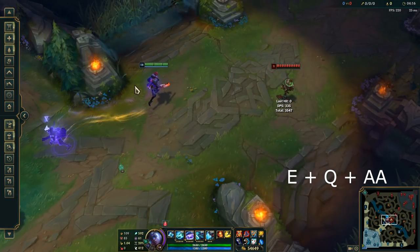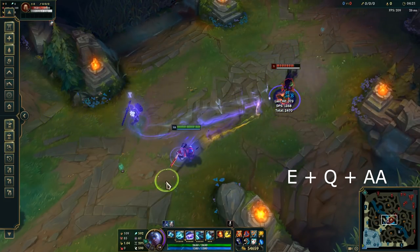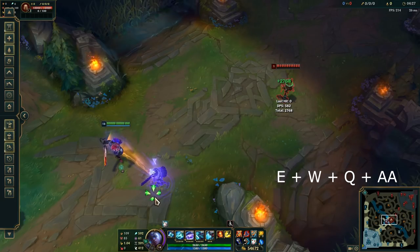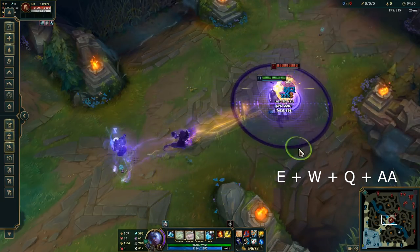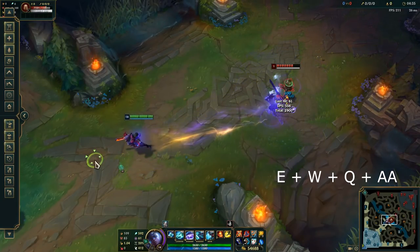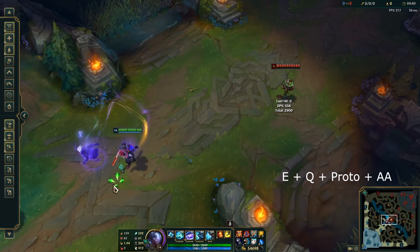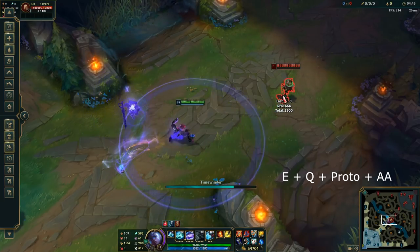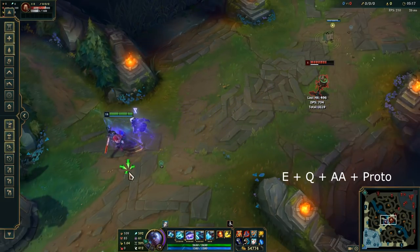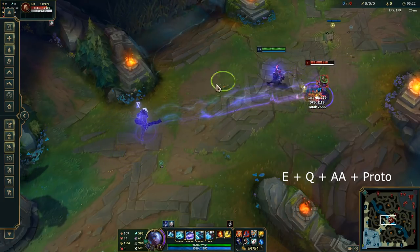Now let's talk about some main Ekko combos. The main combo is EQ auto attack — the most basic Ekko combo. It's even better if you use the EQ animation cancel. You can also do EW then Q, using the EW animation cancel before the EQ animation cancel. Ekko's animation cancels make his combo a lot faster and stronger. For the Protobelt combo, you do EQ Protobelt auto attack — same thing as EQ auto attack but adding Protobelt in the middle. You can also do EQ auto attack then Protobelt, but make sure to step backwards or you're going to miss.